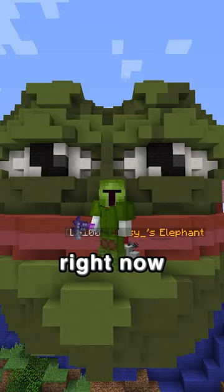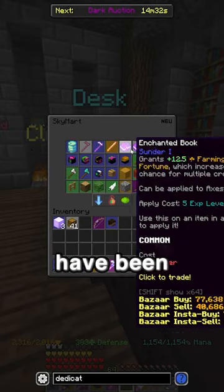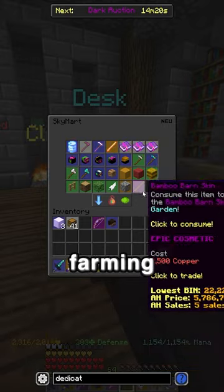The garden is so much more profitable right now. With the release of Garden Update 1.5, a ton of new features have been added. For one, we've got two new books: Dedication and Green Thumb. Both of these are increasing farming fortune.